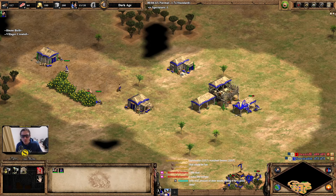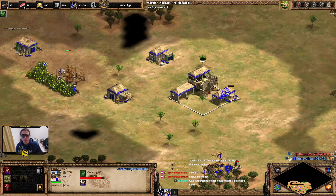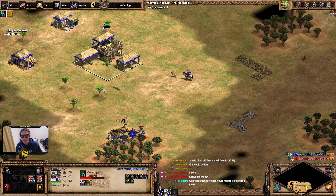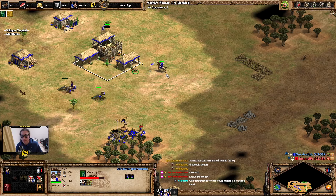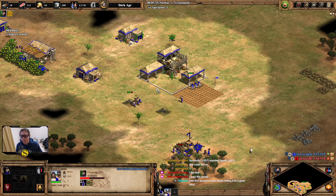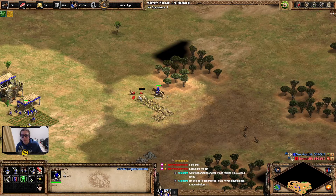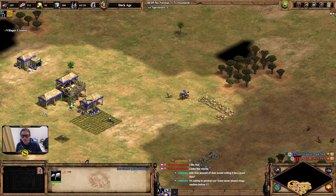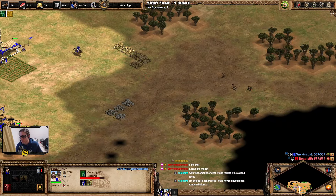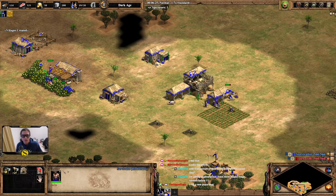We could have milled it, but also that just means there's no mill on the berries. For dark age farms — there's not that much food on this map so dark age farms are really good. I have a feeling there's a patch of sheep that I missed though. Don't have confirmation on that though.